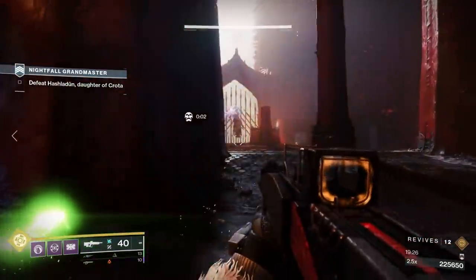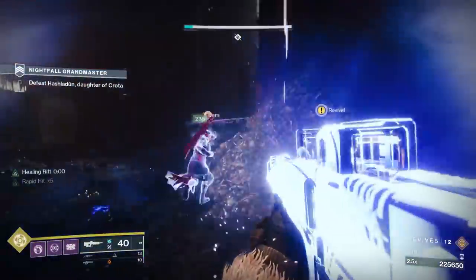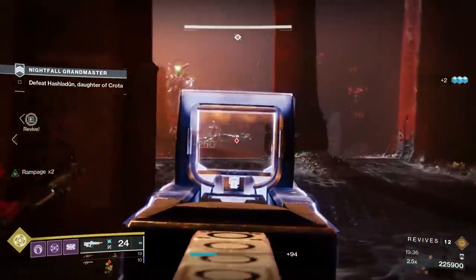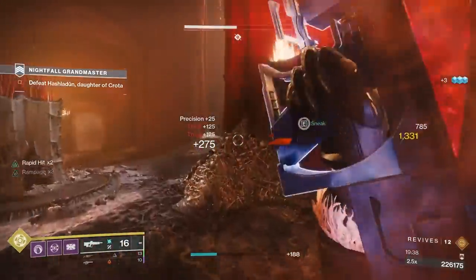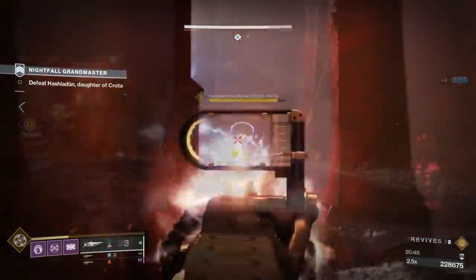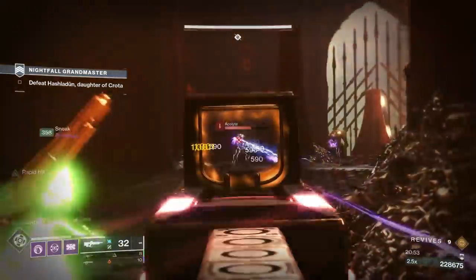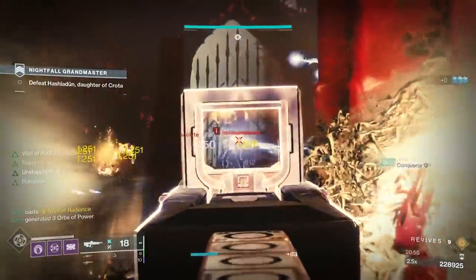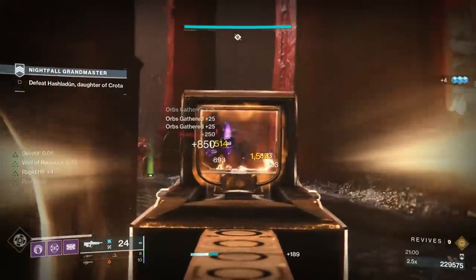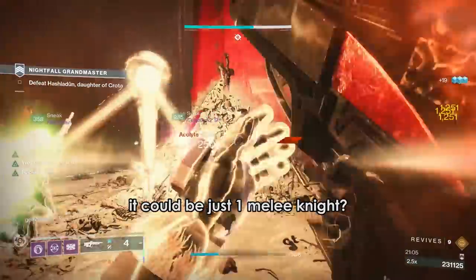Almost immediately after starting the fight, you're going to have Thrall and 2 Boomer Knights spawn in around 90% HP. Boomer Knights are going to 2-shot you — try to split up so you're not all grouped up and accidentally get yourselves killed. Another small chunk of health later, Acolytes are going to come in with Melee Knights. Melee Knights hurt very badly — they are going to chase you into that outer ring. A well means nothing to the Melee Knights, they'll kill you right through it.